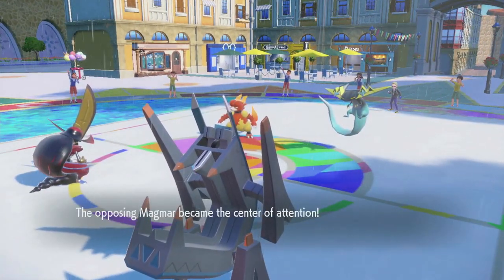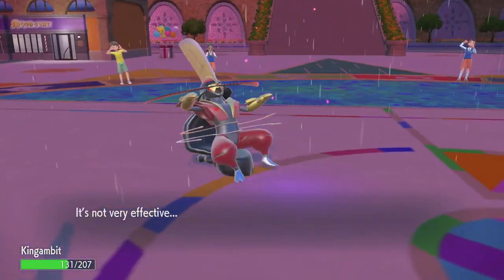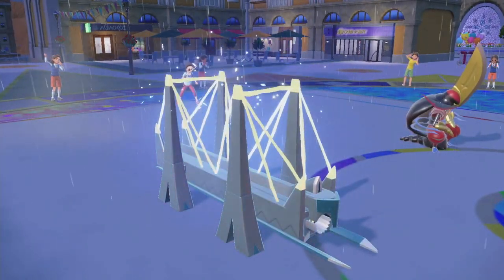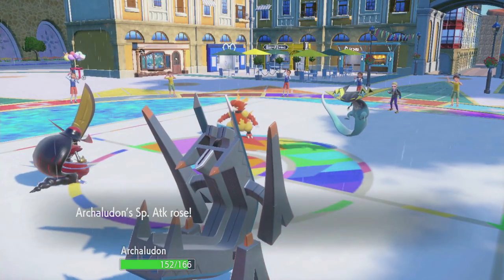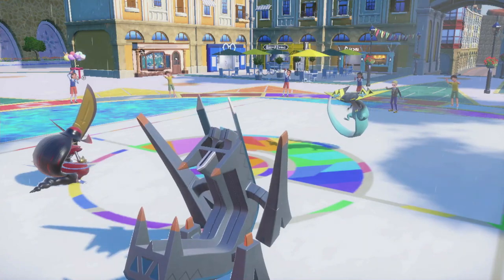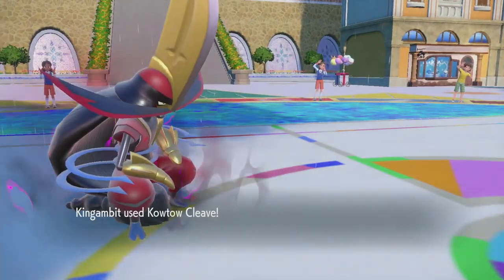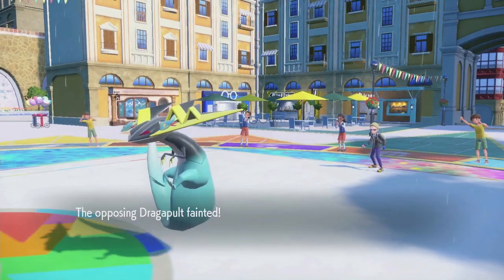I'm not too worried about what Dragapult can do. Oh, I am! It's Outrage! That's incredible! Because that Outrage went into King Gambit, now you're locked into Outrage. If this Electro Shot Kowtow Cleave takes the Magmar... then you would go into Sneasler and fake out my King Gambit. Because I got a free Sucker Punch lined up now. Wait, just Electro Shot took out Magmar? I thought it would live that! Okay, bye!